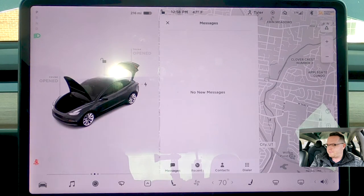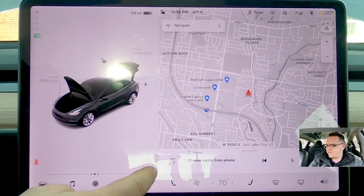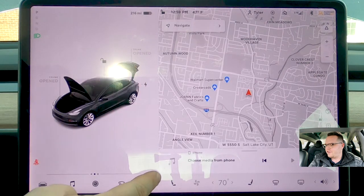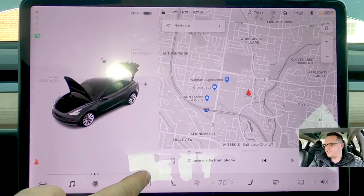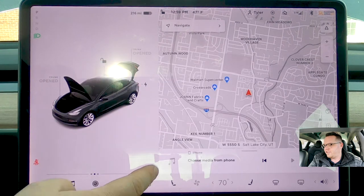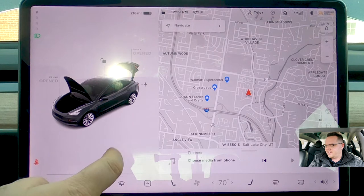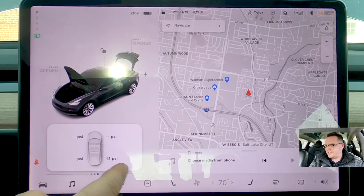If you just swipe up right there, you can actually pull messages up. I don't know if anybody's done a video on that, but I figured that out the other day. I really like that because it makes it a lot easier. Same animations here.